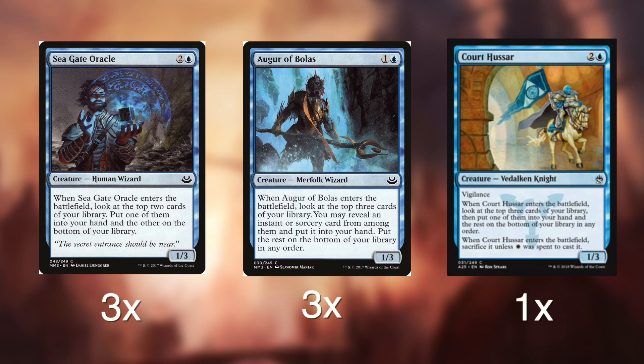After that we have three Seagate Oracles, three Agyrem of Bolas, and one Cortazar. All these cards fulfill the same purpose — they dig us through our library via their ETB triggers, and you could say they are the brick and mortar of the deck, what keeps it running. Usually just lands and one of these in your opening hand will straighten out into a pretty decent curve.